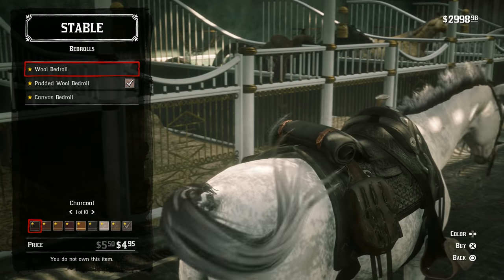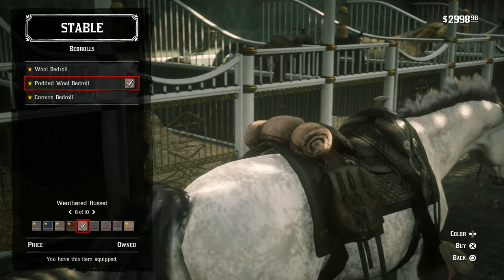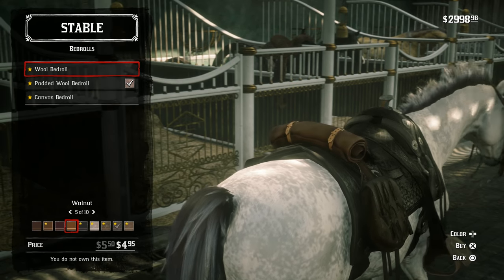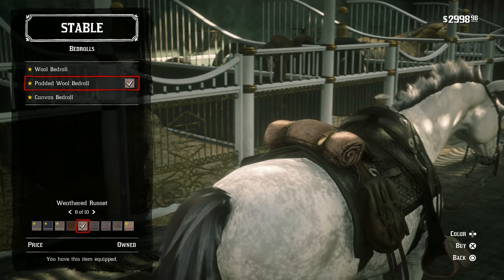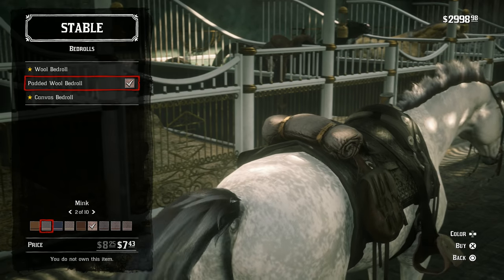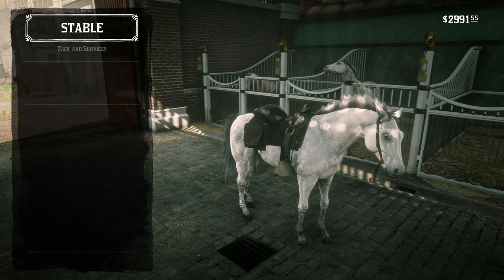Bedroll — that's the thing on the back. Wool bedroll, canvas bedroll. Yeah, let's use the wool one — it looks cool. Padded wool bedroll, let's do that one. That looks a lot more rugged. Let's do the blue. There we go — or is there a red? Let's do the blue, sure, why not? Ivory. All right, not bad at all.